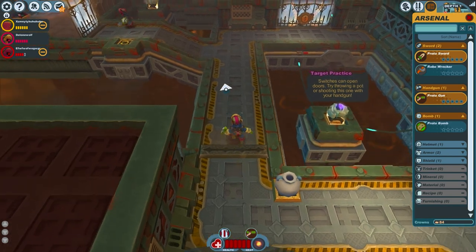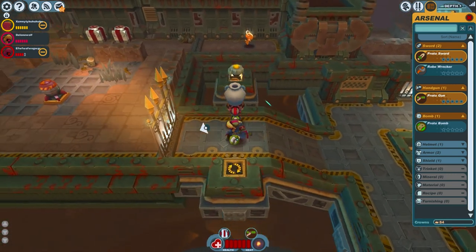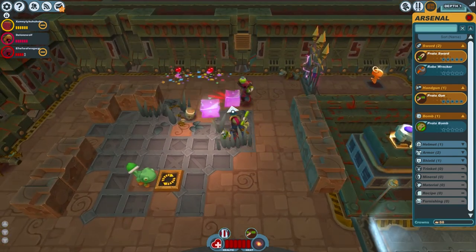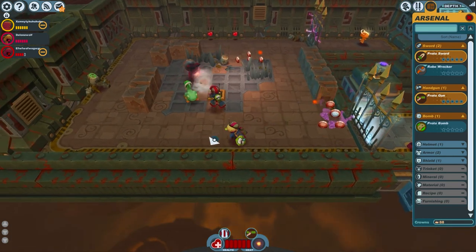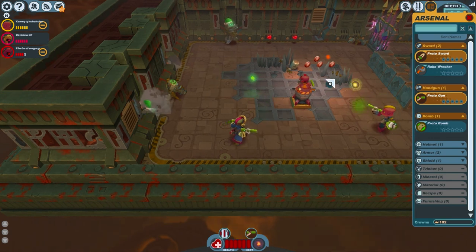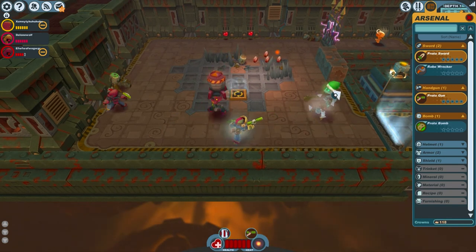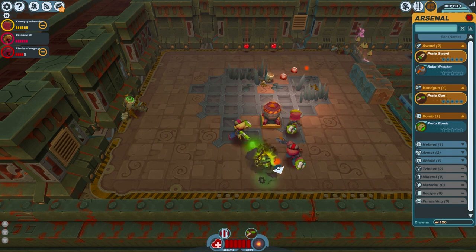Interesting — you can also charge up the gun and fire a big attack. It looks like this guy knows a bit of what he's doing. Let's try to keep the monsters away from him. I definitely seem to enjoy the ranged playstyle the most. Let's see if I can charge my gun — doesn't seem to want it, but there we go, charged. And he's down.